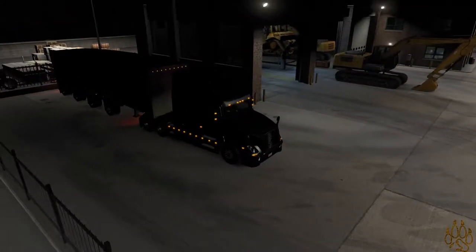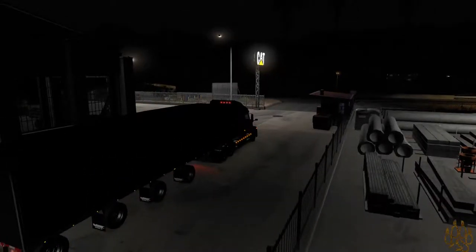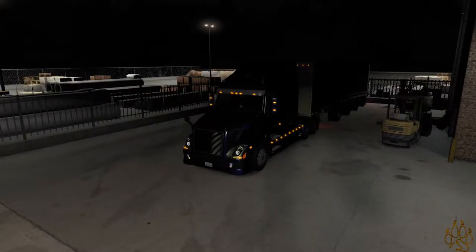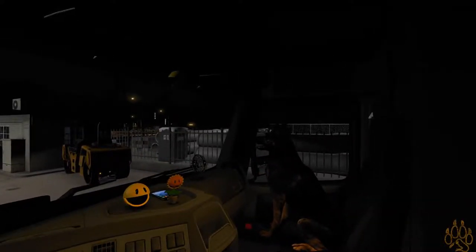Hence why there are four axles on this thing — I've never seen anything like that before. My assumption is it's going to be a challenge to turn. This is apparently a trailer that can be driven; it's part of the mod. I wasn't expecting that when I picked up the load — I was expecting I could take off some of the axles. We've got our dome light on, just finishing up paperwork.